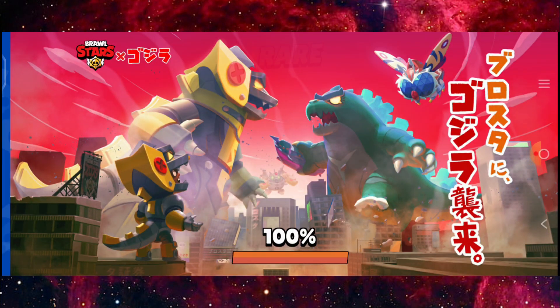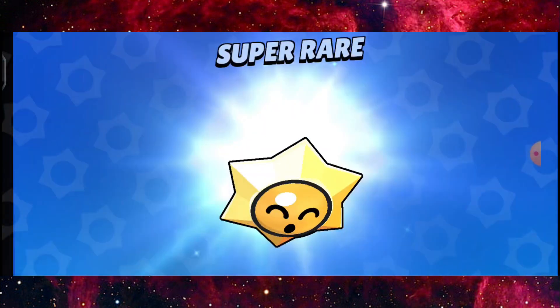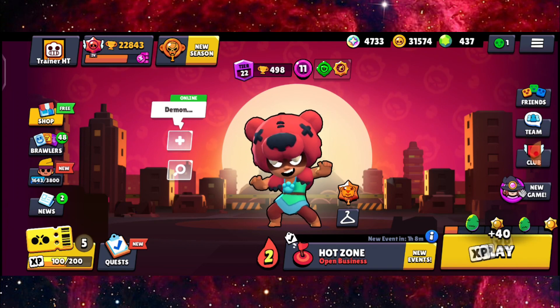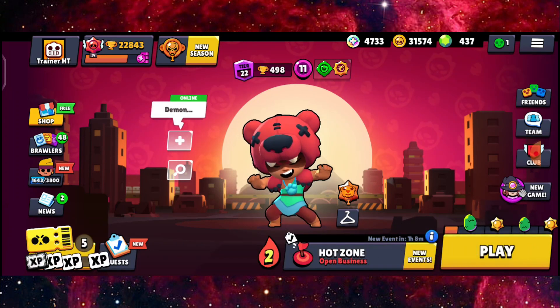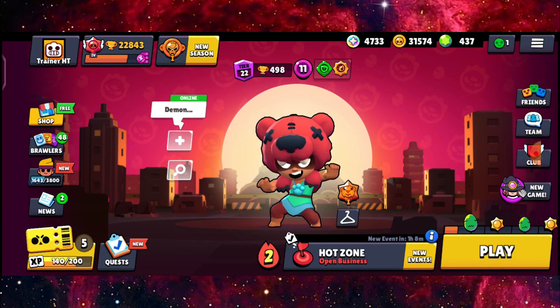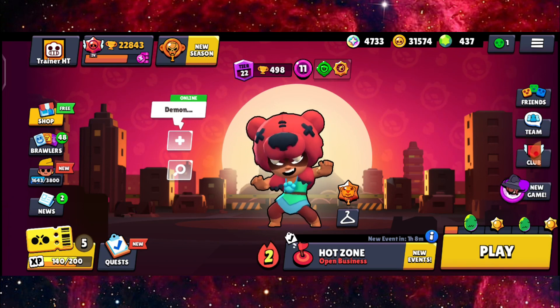Just make sure you are Nita and be the supporting character and all is good, especially if you are with someone that you know. We got a rare reward right here — 100 coins, definitely nice to see. Comment down below what other brawlers you are using in Hot Zone Open Business, and subscribe for similar content. See you guys in my next video. Peace out.